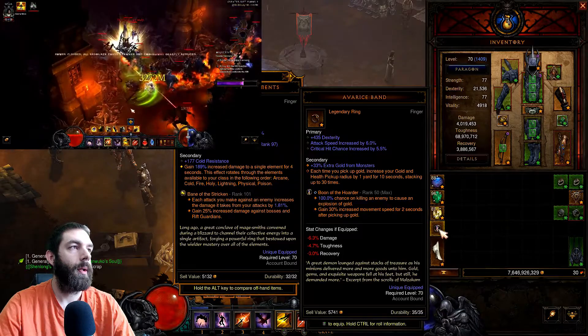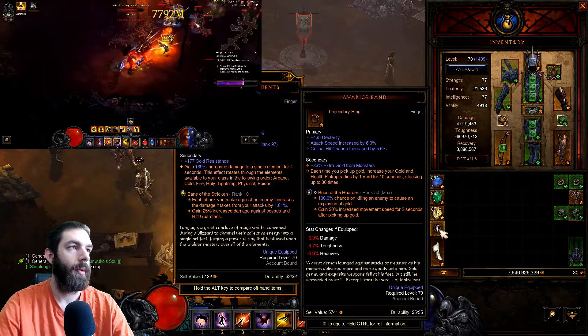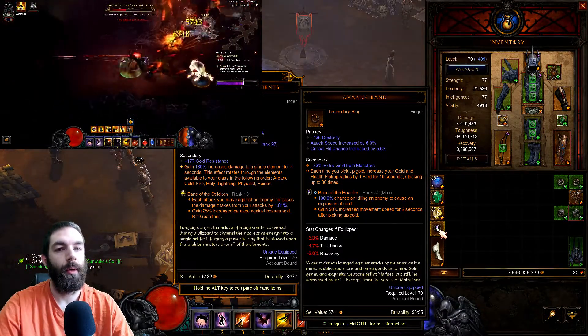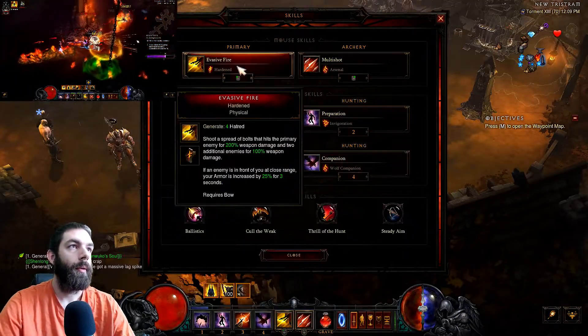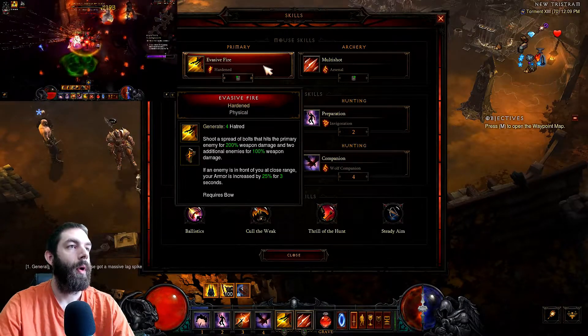Also with the farming build, swap out Nems for Wraps of Clarity. Use Boon of the Hoarder with Avarice Band for increased gold find — it also helps with pickup radius so you don't have to run over to elites to pick up orbs. For skills, you want Evasive Fire with the Hardened rune.